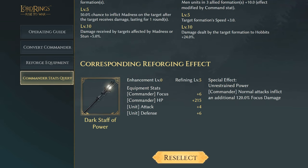Next we have Saruman, who's really good. His Dark Staff of Power increases focus plus six and commander HP of 215, increasing unit attack by four and defense plus six. The special effect Unrestrained Power: the commander's normal attacks inflict an additional 120% focus damage. This is kind of like having a mind split weapon, so quite very nice.